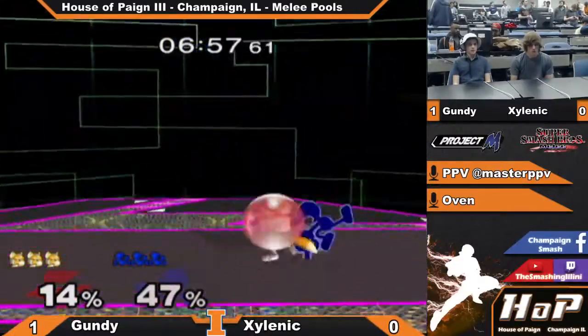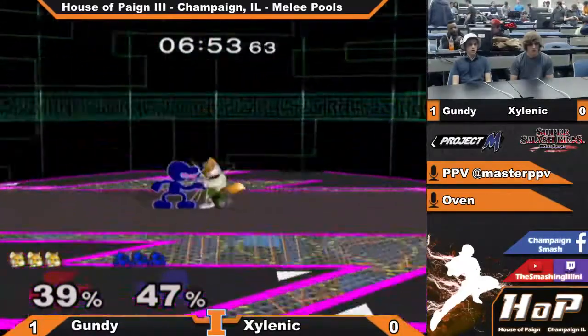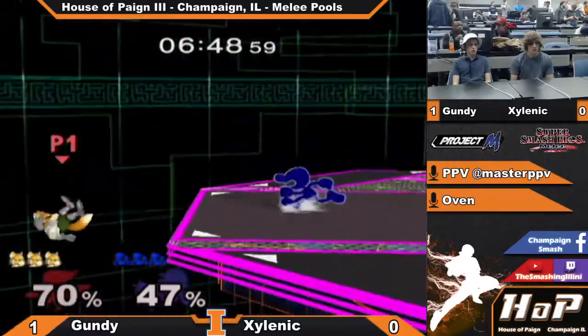Tries to get a grab but in the wrong direction. He knows how to get out of his down tilts. Still keeping the pressure on. There's the chain grabs — yeah, yeah, yeah. This is why he went to FD.